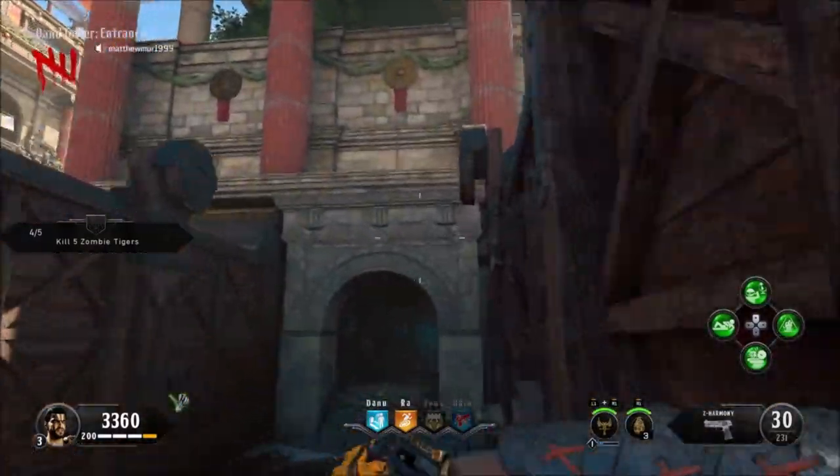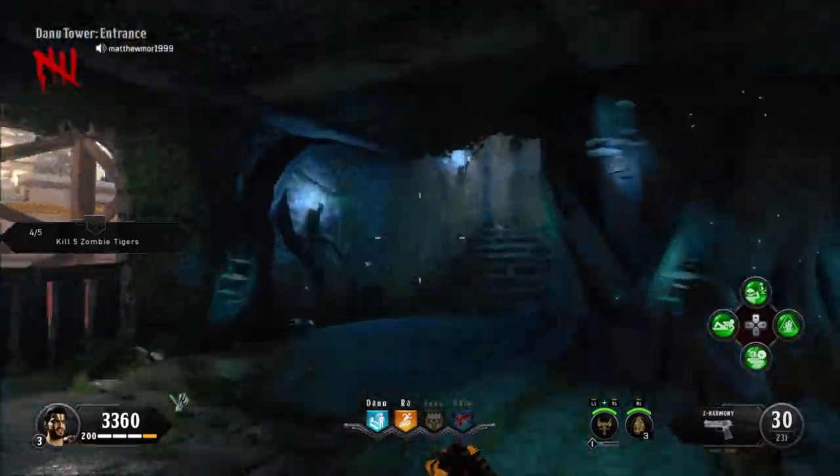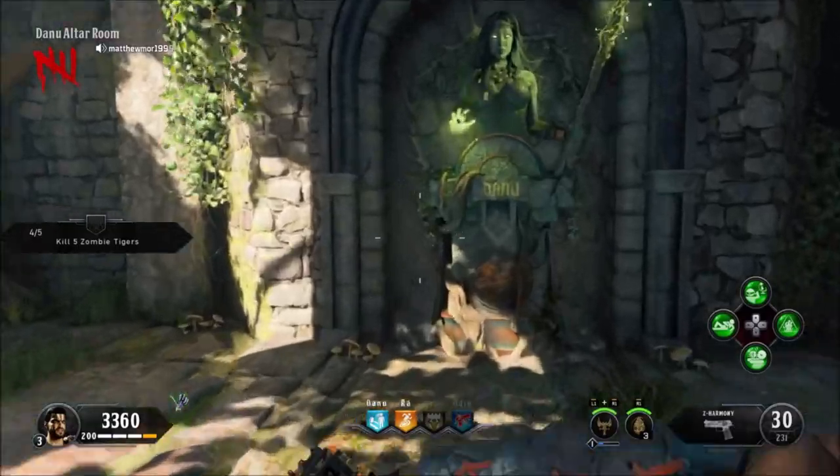Wait, this is Danu. That's Ra. So we're going to Danu's tower, and I have no idea what's going to come here.